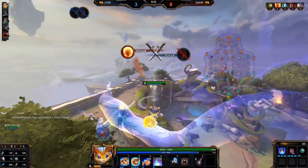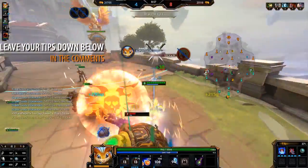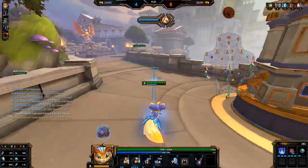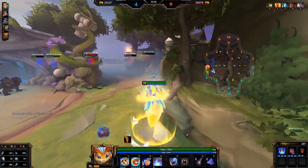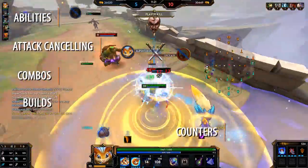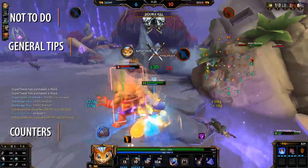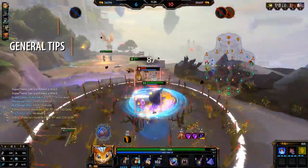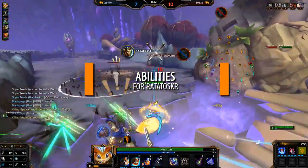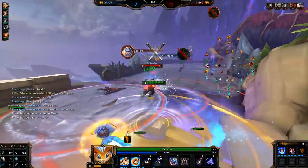If you're an experienced Ratataskr player or you just love playing him, feel free to leave any of your own tips down in the comments below. In this guide, we're going to go through Ratataskr as a jungler, covering his abilities, attack cancelling, combos, builds, counters, what not to do, and general combat tips. You can easily apply this into other game modes as well. For short, we're going to refer to Ratataskr as Rat throughout this guide.